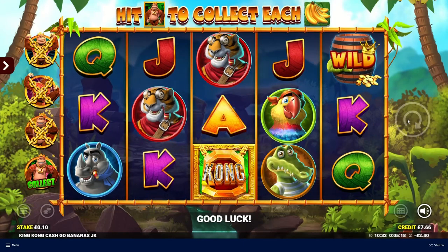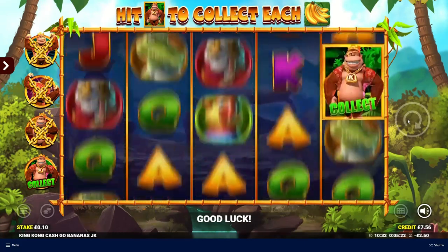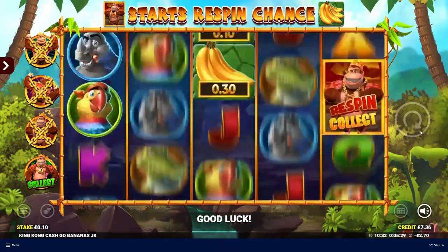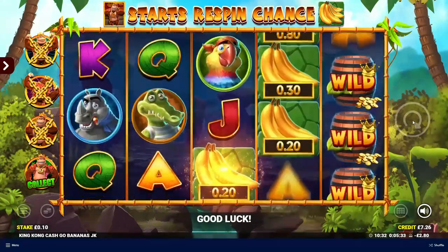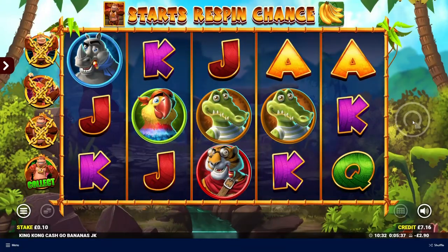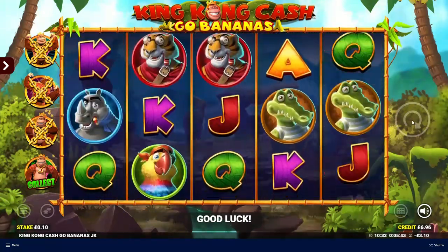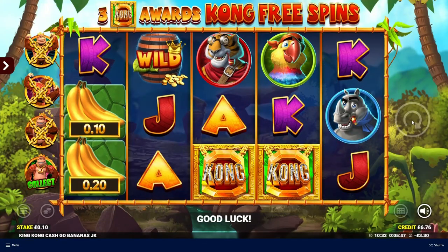There's also a free spins bonus round in this. The bonus symbols are on reels 2, 3, and 4. Basically the bonus round is like Big Bass Bonanza — you get free spins, and if you get a certain number of Kong symbols on the end, you can re-trigger it with 5 extra spins, first with a 2x multiplier, then 5x, then 10x — something like that. It's got the whole Big Bass Bonanza feel to it. That's this game basically.